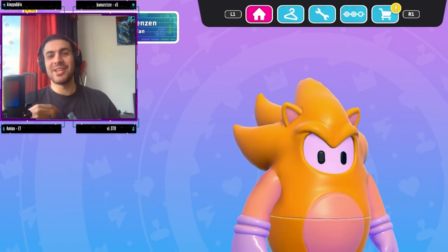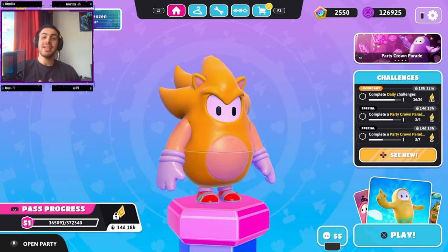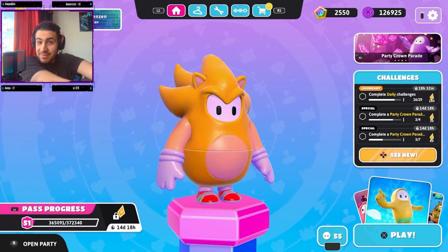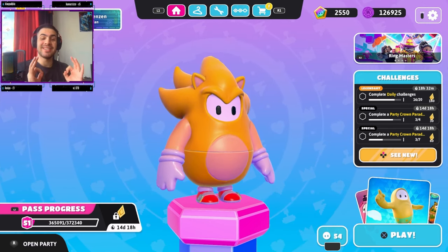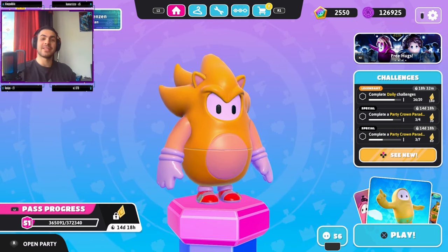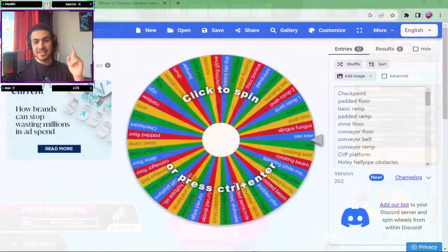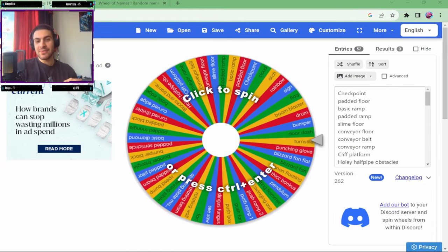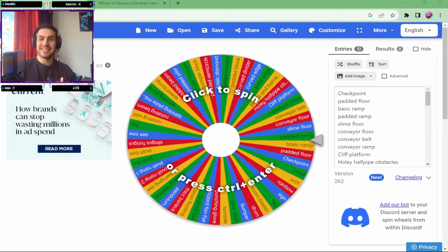Hello everyone and welcome back to another YouTube video. Today we're going to be creating a Fall Guys map but with a twist — I'm going to use one of every single object. This is my first time making a Fall Guys map so I'm very excited to see how it turns out. To make it even more interesting, I put all the objects into a spin wheel so everything is completely random.